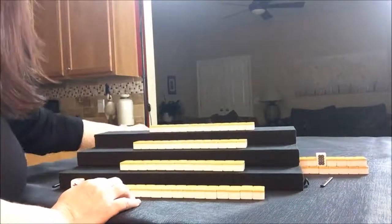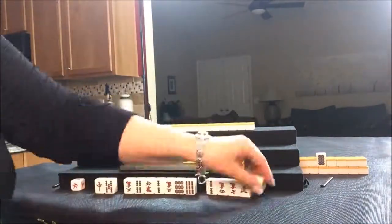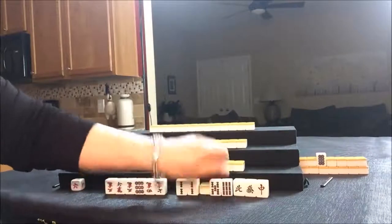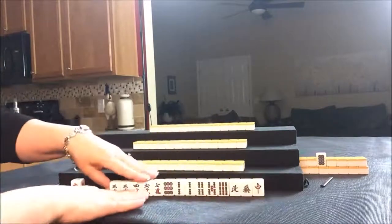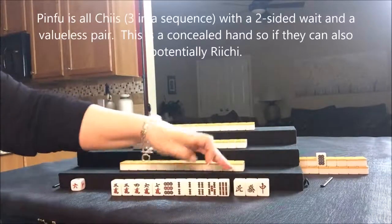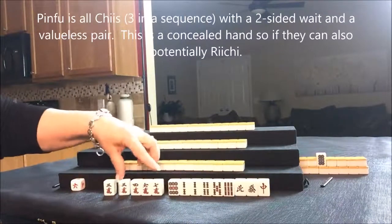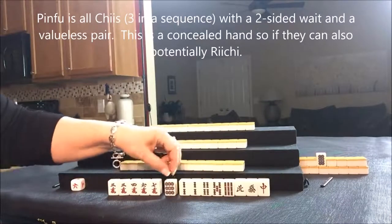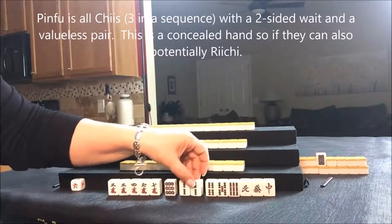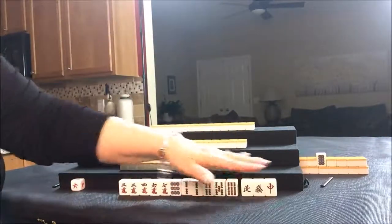So let's see what East has. We're going to say that this is East round. I'm thinking they should probably go ahead and play Pinfu — three discards. We have a pair, here's some Chi potential in here, maybe Dora. We've got to try to draw into that. There's a pair potential Chi in there as well. That's an isolated tile. We'll have to see what happens there.